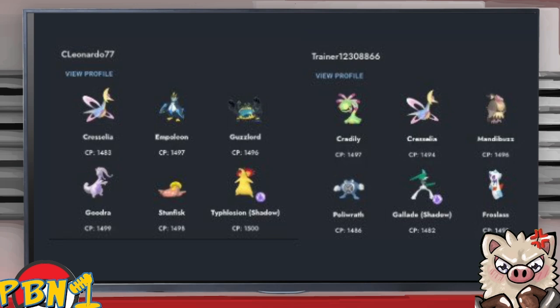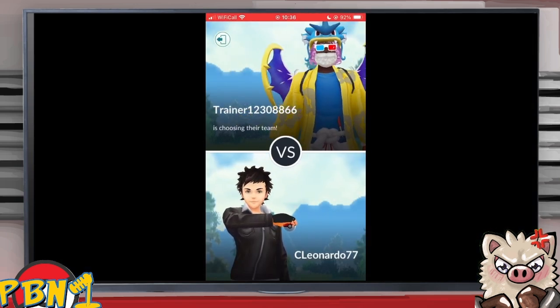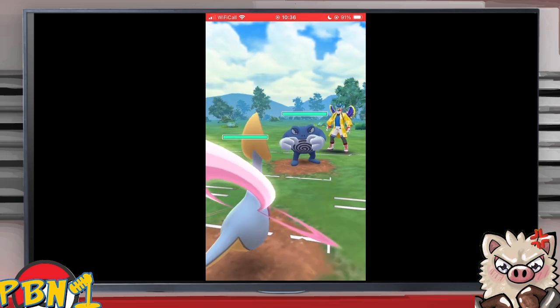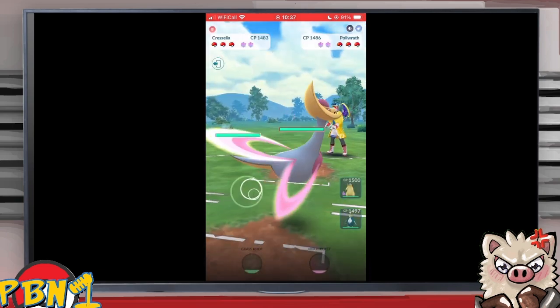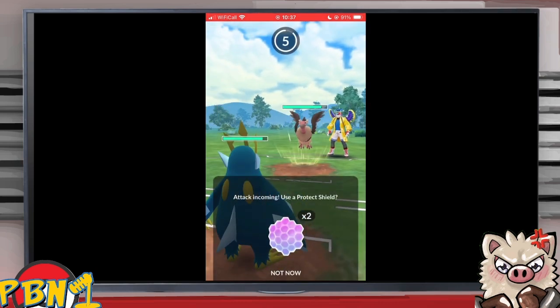Taking a look at Leonardo77's first opponent: Trainer123. They brought in the Chryselia-Mandibuzz core we were just talking about, also Froslass — showing real promise with Ice Powder Snow ability against Mandibuzz and Guzzlord. The only thing it had to worry about was Umbreon, but there's no Umbreon here. Poly gets met with the Chryselia, then Empoleon comes in against Mandibuzz, so Poly swaps out and Chryselia is exposed.